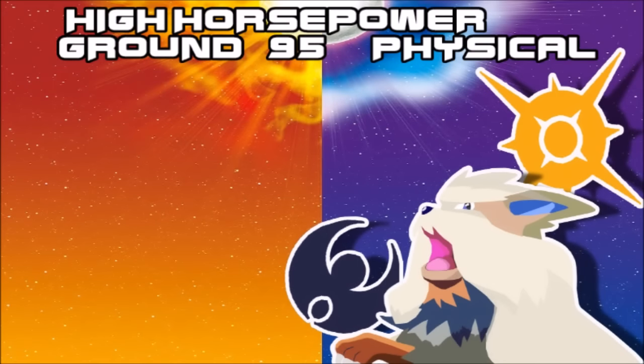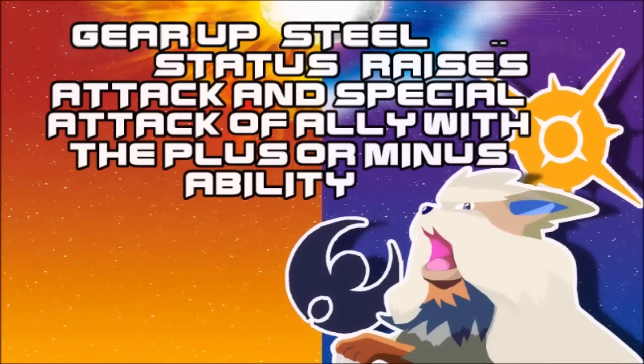Then we have High Horsepower, which is just a step in the wrong direction — basically a weaker Earthquake. And Gear Up is a new setup move from this generation: if you have a Plus or Minus ability, you will raise both Attack and Special Attack by one — much like Magnetic Flux did in a previous generation, which raised defenses. This one enforces attacks instead. So clink clang, hello.